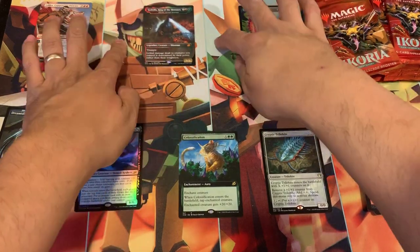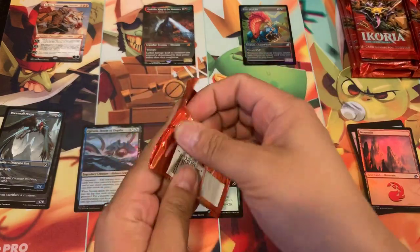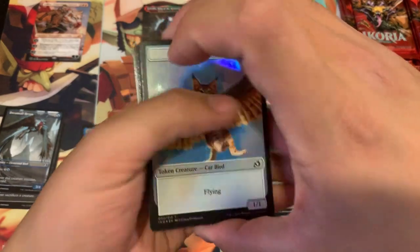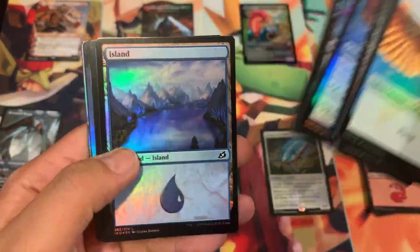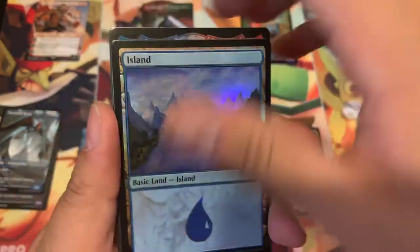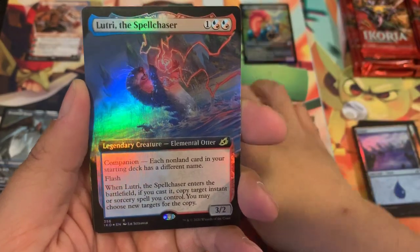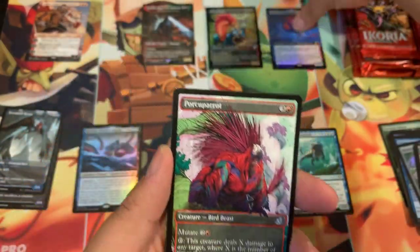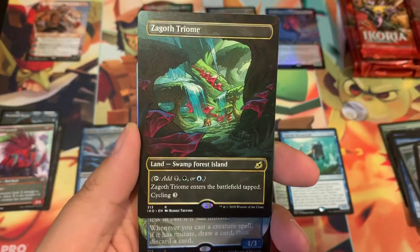We're gonna leave some space here — you gotta get some foil extended going on. There's a lot of stuff we have to organize in this set. We got some full art going back there — let's see what it is: Island, Nascent Metamorph, Umori the Collector extended, Lutri the Spellchaser foil extended. We should only be pulling about three or four of these. Here come the showcase cards.